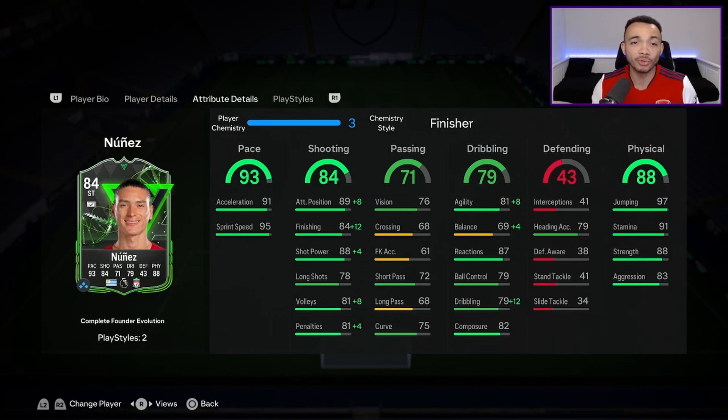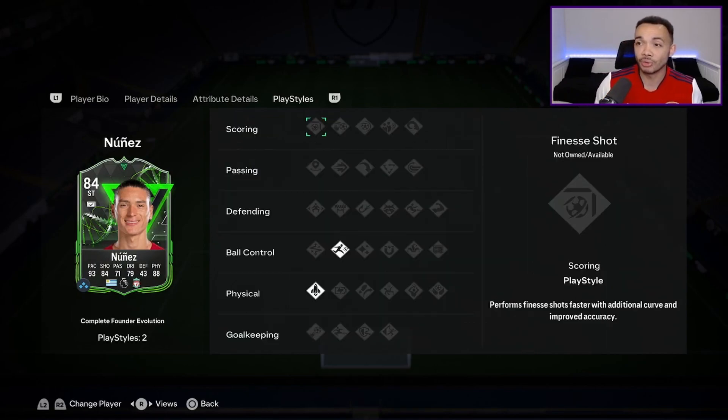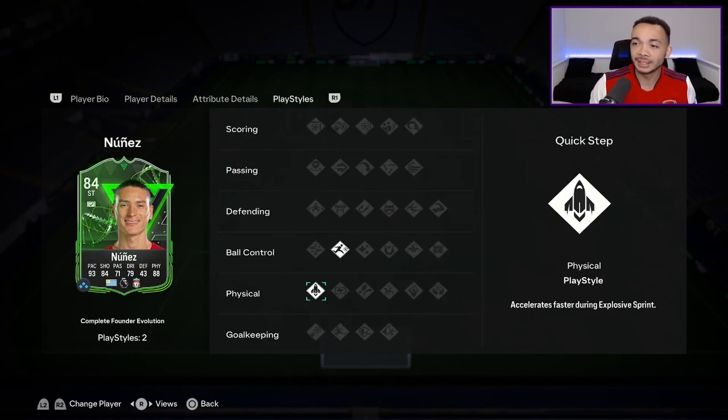His dribbling looks alright — we'll see how he moves. He's got 89 agility with the finisher, 73 balance, and 91 dribbling. Defending: okay heading at 79 and 97 jumping, which is really good for a six-foot-two guy. Stamina 91 should last the full game, strength 88 is really good, and aggression 83 not bad at all.